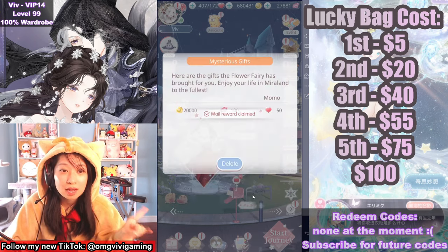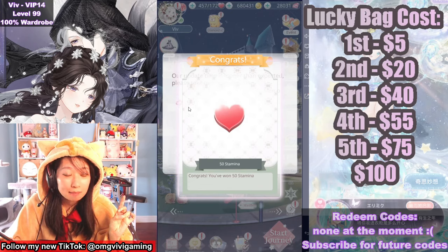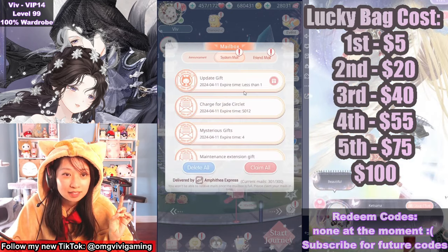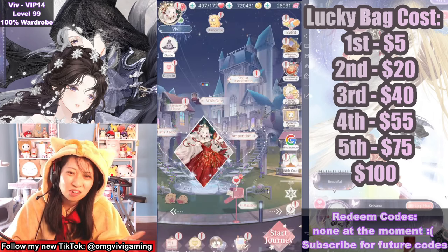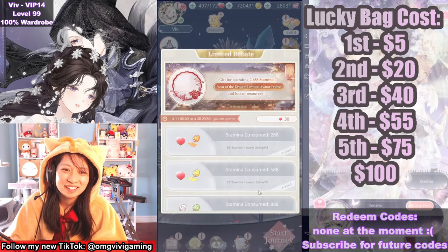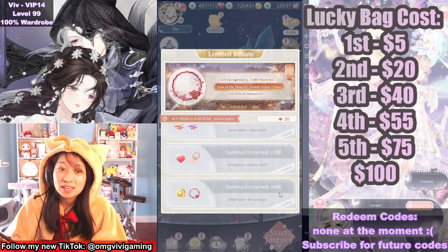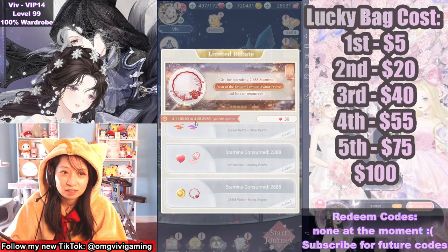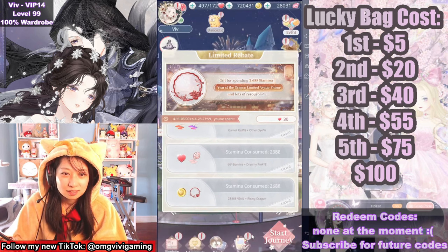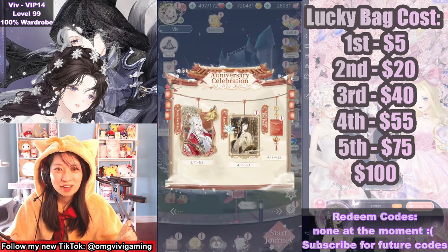Yeah, I'll take this. There is a stamina event going on, so be sure to — there's an update gift. I'll take it. The stamina event is going to be for this profile frame. This one is a lot easier though — it's only 2,688 stamina. And you have a very, very long time to work on this. Now let's go back and try this again without the suck.